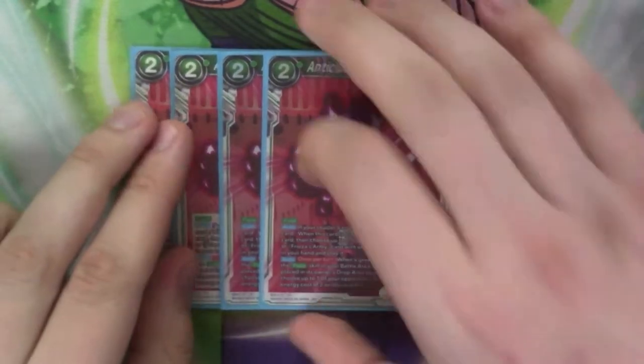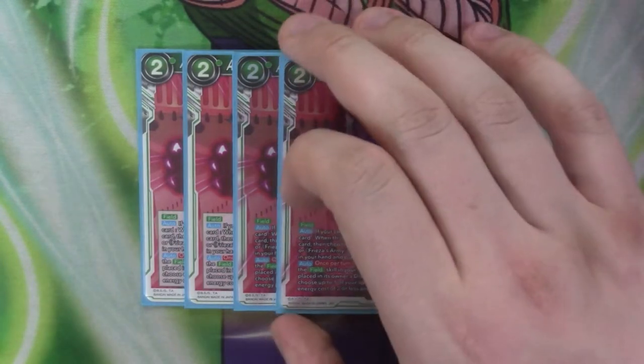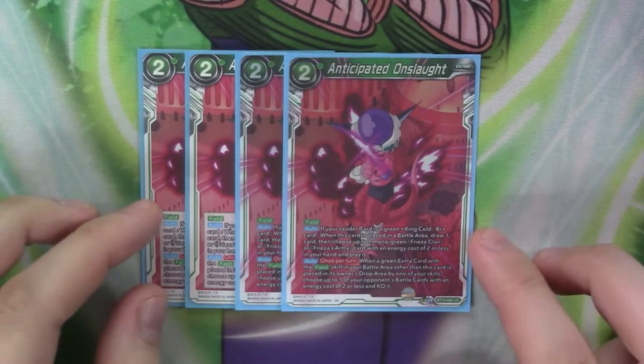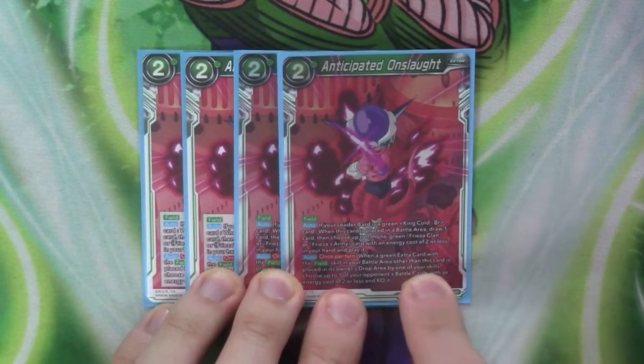Next, we've got 4 copies of Anticipated Onslaught. This one is basically the one field you don't get rid of once it hits play. Again, 2 cost field. It's got auto — if your leader is a green King Cold: when this card is placed in the battle area, you draw one, then choose up to 1 mono green Frieza Clan or Frieza's Army card, cost 2 or less from your hand, and play it. So when you play this, you get a free body on the board, draw a card, and you can also use the leader skill to add cards before you do this on-place effect.